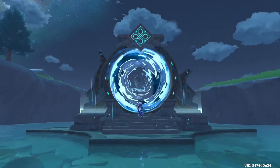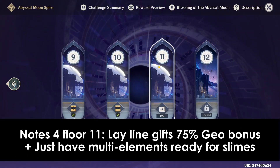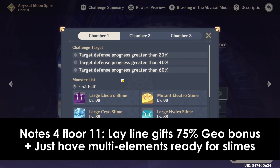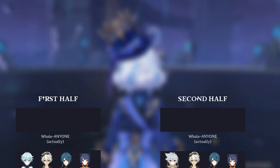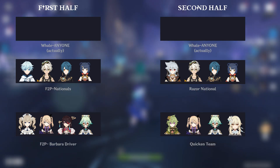Let's start warming up with Floor 11. With both this floor and Floor 12, I think I can speak for everybody in saying that this is actually much easier than the previous versions, and much easier than what I predicted. Rather than having the Golden Wolf Lord or any other annoying enemies, here is a list of suggestions for Floor 11, but personally you can bring almost anybody.